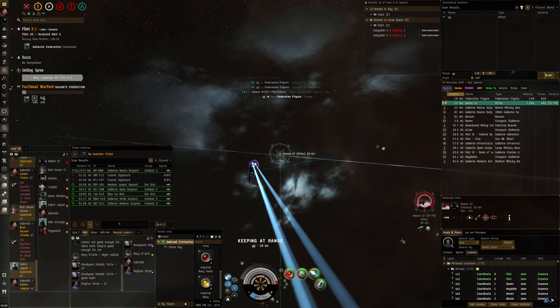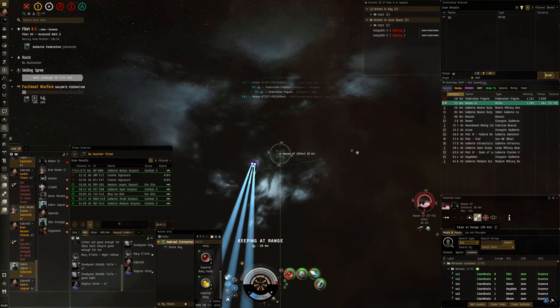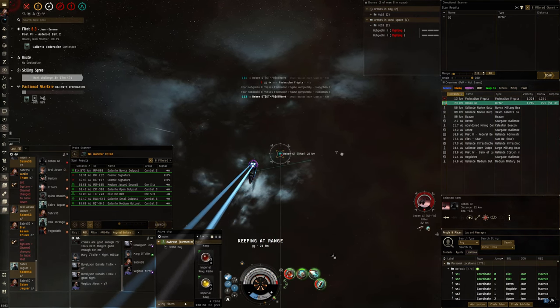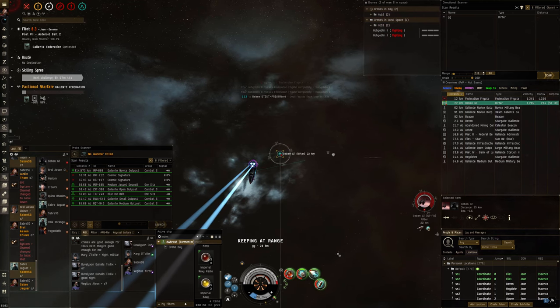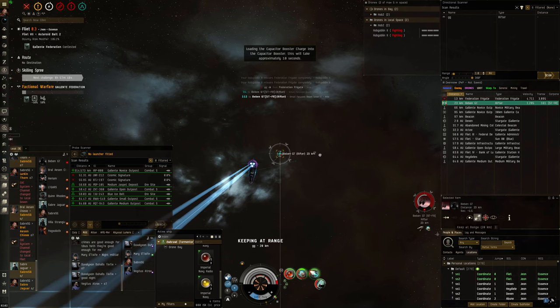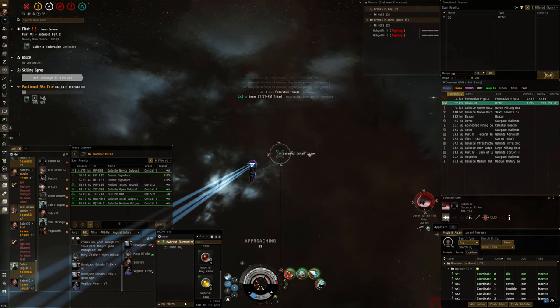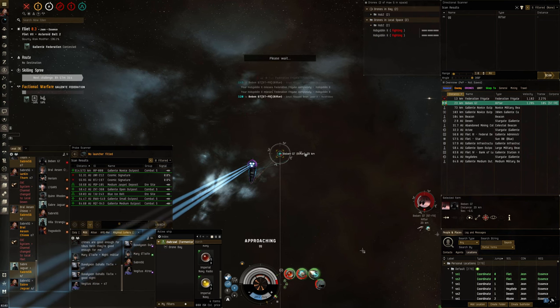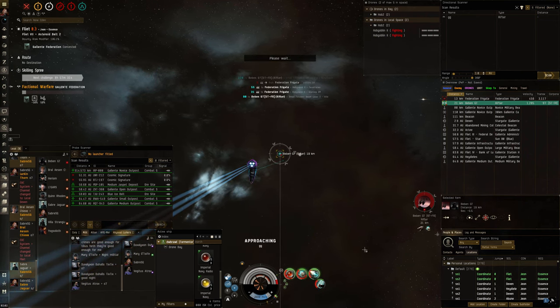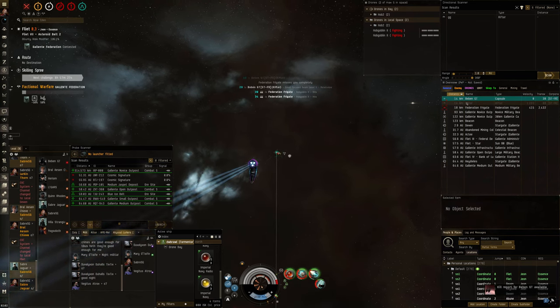He's slowly going down. He's drifted out to 23k and then come back in. I've got to think about turning that heat off now — he's nearly down. I hit approach to close the range, and then boom! Good fight Bevan.